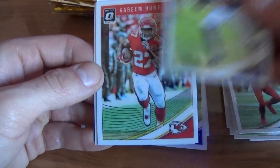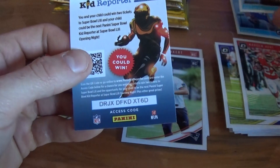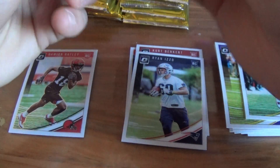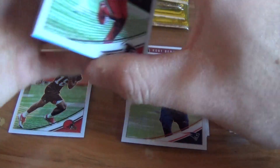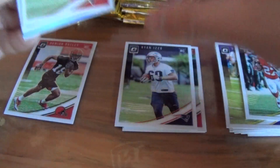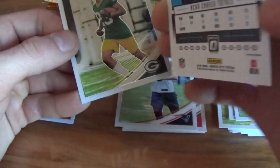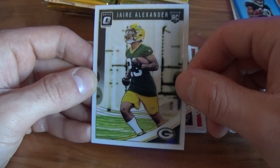Julio Jones, Dalvin Cook, Kareem Hunt, and a Dante Pettis rated rookie. I actually like the rated rookies this year — very nice and clean looking with nice pictures. I'm sure this stuff will go up as the season goes on. Mahomes, Sanu, James White, a nice Traquan Smith teal out of 299, and a Jaire Alexander rookie card.